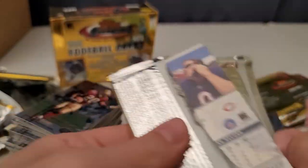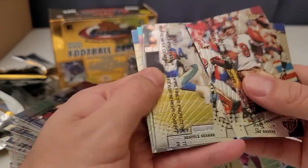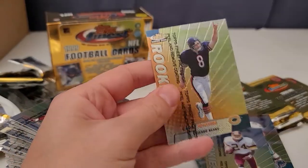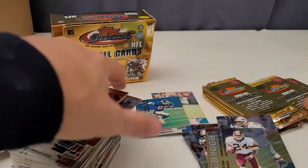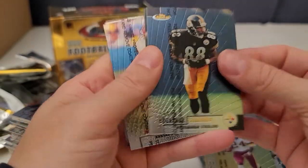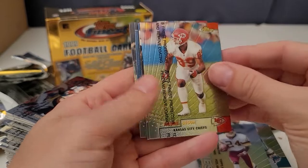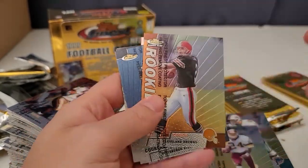I don't expect any more refractors based on the 1-in-12 odds with 24 packs in the box and six cards per pack. Steve Young, Joey Galloway, Terrell Davis. Cade McNown rookie — that's pretty neat. He's not going to the Hall of Fame, but Josh and Cade McNown were decent backups. Josh McNown lasted quite a while in the NFL — whenever somebody needed a quarterback he was ready to go. There's another Tim Couch rookie.